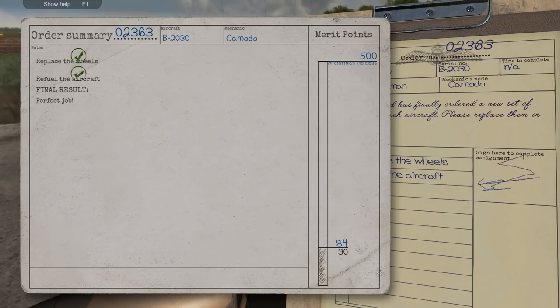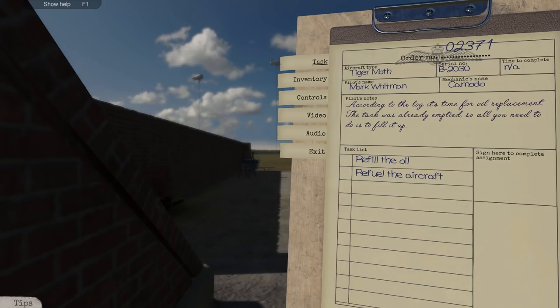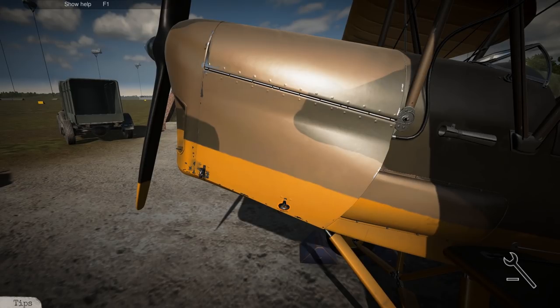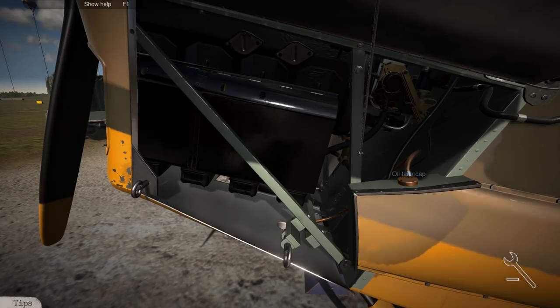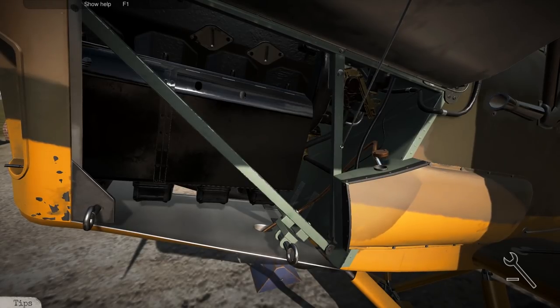On the merit points, you can see my level going up — wow, you have to complete a lot of these to get to the next class. Let's do one more job. It looks like we're going to be refilling the oil. According to the log, it's time for oil replacement — the tank was already emptied, so all you need to do is fill it up, and then we have to refuel. I think we're going to have to refuel all of these. That looks to be an oil tank cap right there — we'll unscrew that.